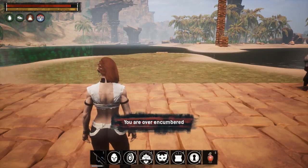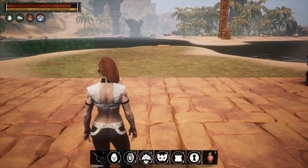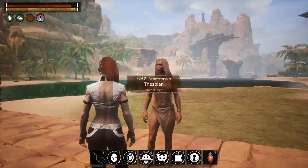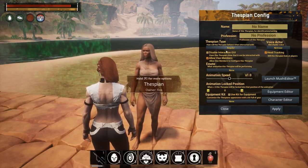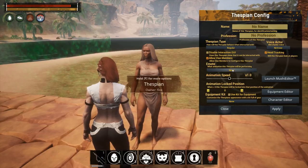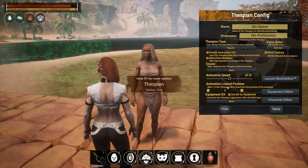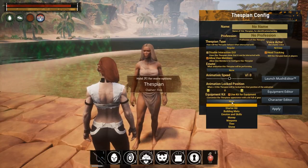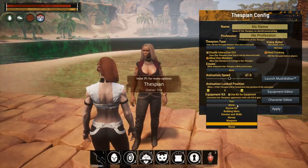Next up we have Thespians, and they are absolutely crazy in terms of what you can do with them. Place one down and you get a person. You can give them a name and profession, change the type of thespian, enable or disable their GUI, allow clan members, set them to repeat specific emotes, set the emote speed, lock to a specific frame in the emote animation, and set equipment using a kit — clicking Apply just applies that equipment to them.